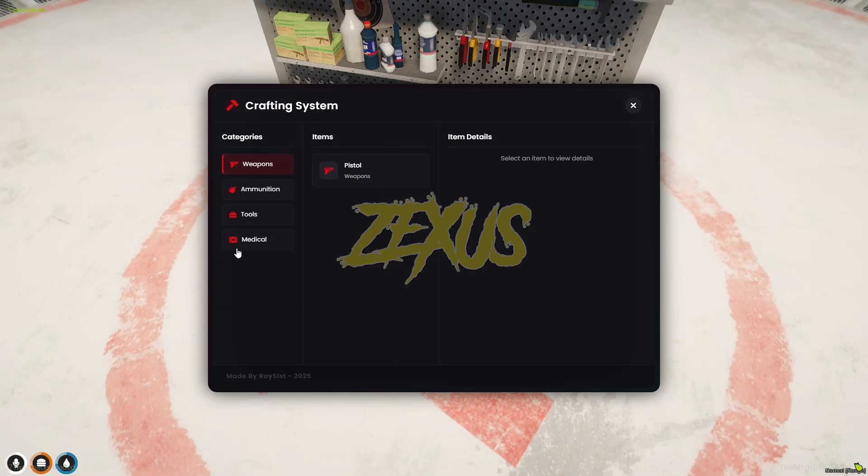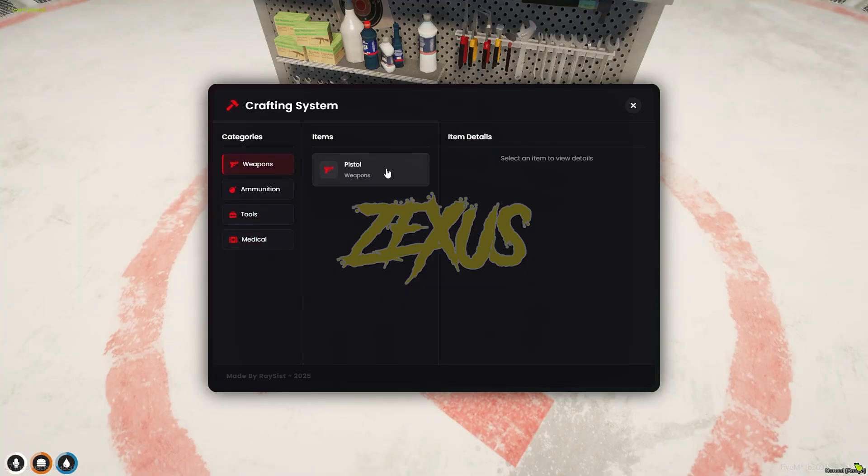This is the interface of our crafting script. These are the categories configured in the config file, and here you can see the items within each category. Let's craft this pistol — just click on it and you can see the required materials and the number of each material needed.